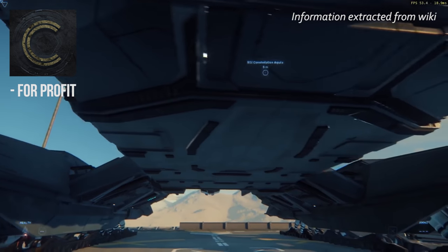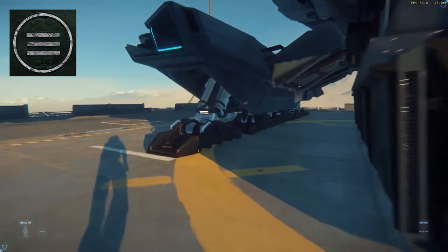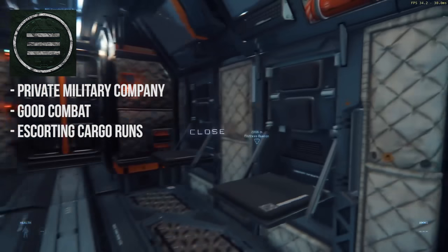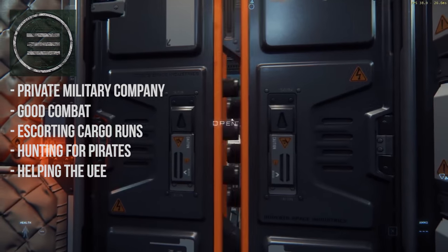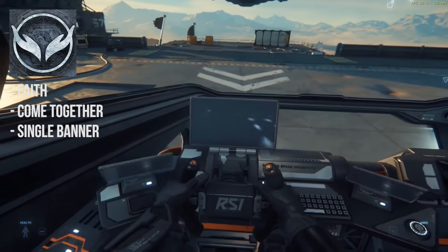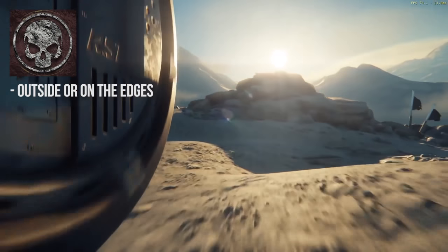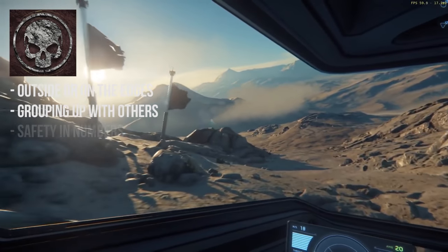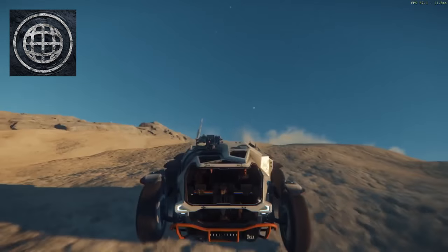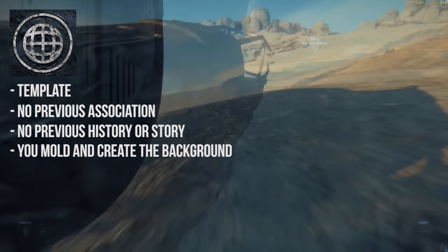Corporation is a for-profit business entity — a great choice for orgs looking to go down a business path, whether it be trading or conducting hostile takeovers of other business entities. PMC is short for private military company, good for players that seek combat. Focuses include escorting cargo runs, hunting pirates, or helping the UEE take on the Vanduul. Faith is an organization type where members come together for a single cause under a single banner — such as rebels fighting for Terran independence or other lore-related RP scenarios. The Syndicate archetype is home for groups who operate on the edges of or outside the law, with safety in numbers when moving contraband through the verse — for your more rebellious players. The Organization archetype is a template for anything of your choosing, with no previous association, history, or story. You can mold and create your own background using this archetype.